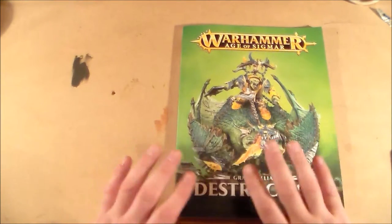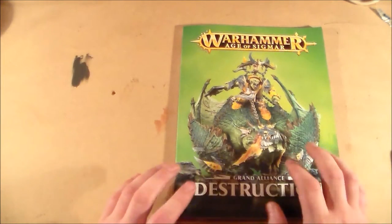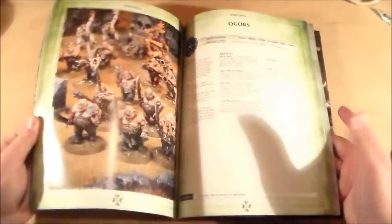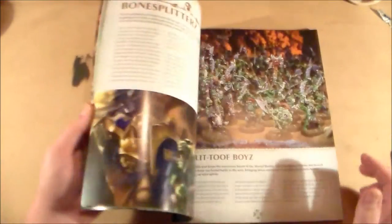If you don't know what a Grand Alliance book is, it's a war scroll book with every war scroll for that Alliance. A quick flick through — it's just war scrolls. For each unit you don't get much fluff; you get a little bit of introduction, but other than that it's just all war scrolls.